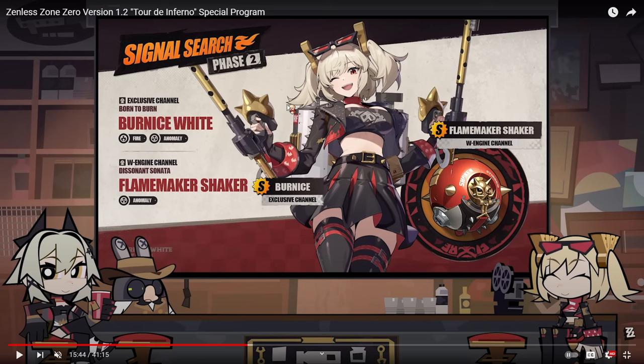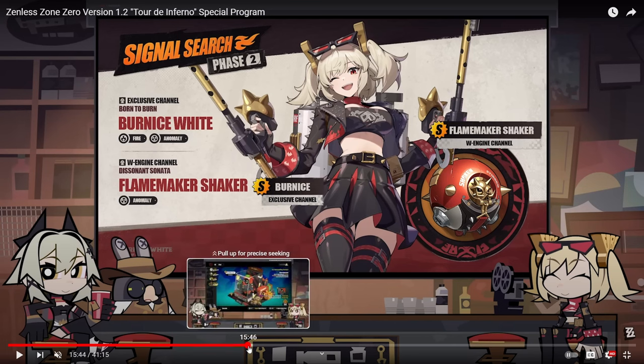For Phase 2, we have Bernice White, featured with her W engine. If I had to guess, it'll probably increase her anomaly buildup, maybe anomaly proficiency as the main stat, and fire damage or off-field damage gets increased. Either way, she'll probably be extremely good — definitely not a skip unless you don't use fire teams that much.